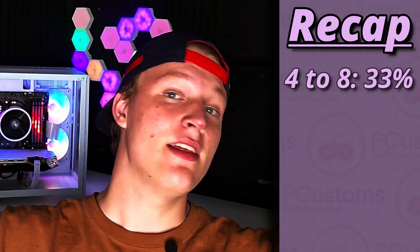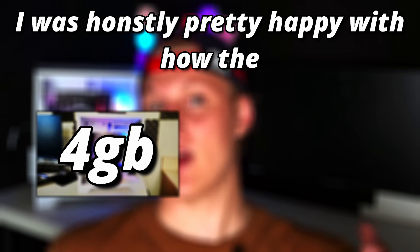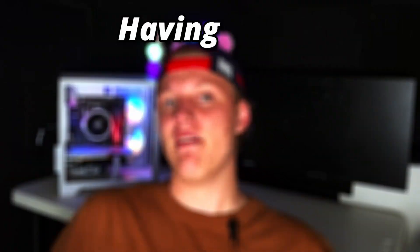I honestly didn't really notice the 0.1% lows being as low as they were because the 1% lows were pretty high — well above that 60 FPS threshold that makes gameplay feel smooth and buttery. To recap: the jump from 4 to 8 was massive, from 8 to 16 was equally so, and from 16 to 32 was less dramatic but brought a big uplift in stability. I thought the 4 and 8 gig configs would be sub-60 or sub-30 FPS on average, but you probably want 16 gigs if you want stability. More RAM can kind of mask weaker CPU and GPU performance.